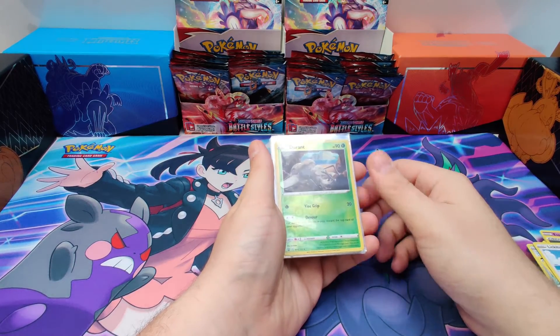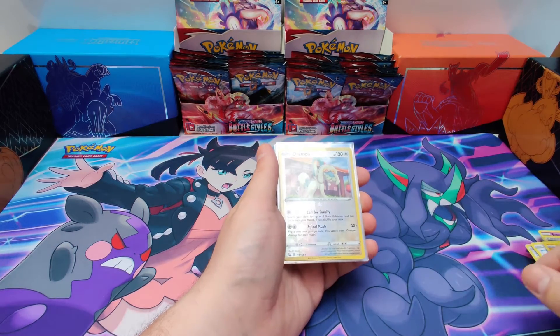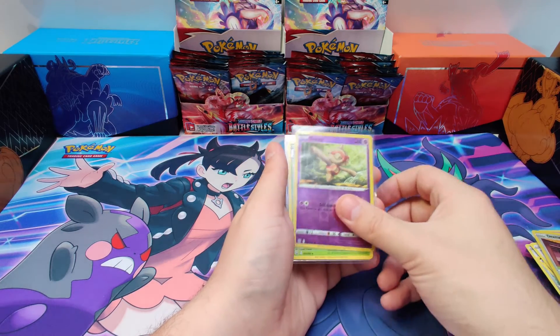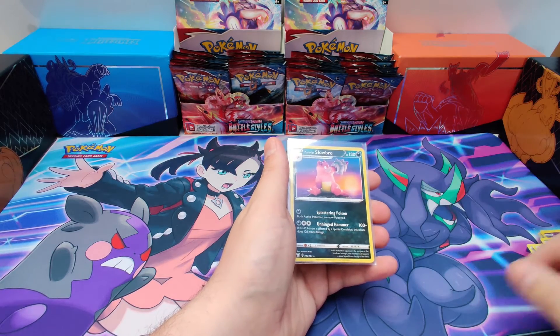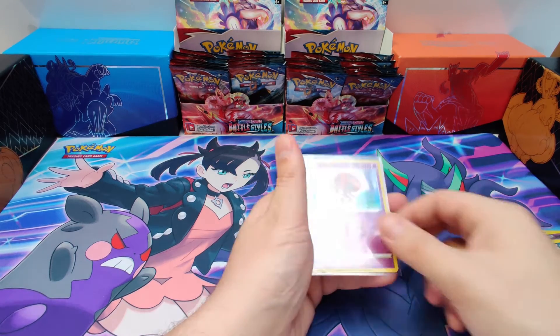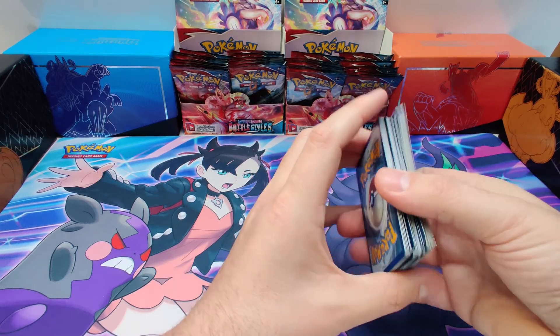Recap time. On the reverse slot we got a Durant, Electrobus, Drampa Rare, and a Baltoy. And on the rare slot we've got a Lurantis non-holo, Galarian Mr. Rhyme non-holo, Galarian Slowbro non-holo, and an Oricorio holo. Not the best pulls today, but yeah, you can't have it all.